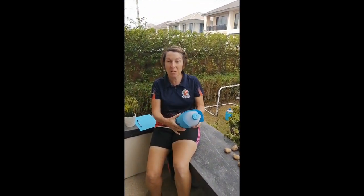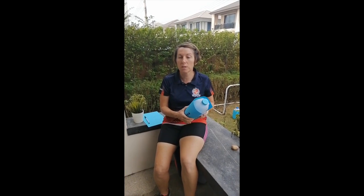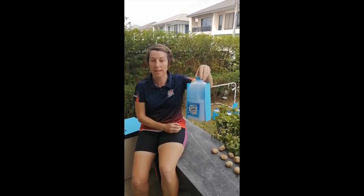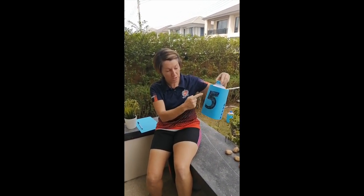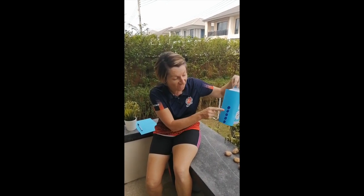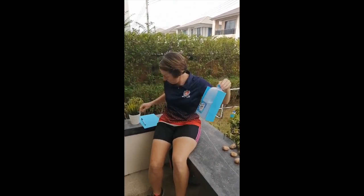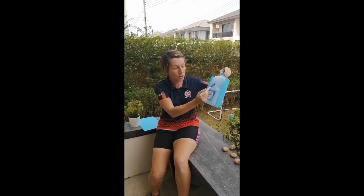Oh hi Early Years! You just caught Miss Maggie getting the game ready for you to play today. The game is called skittle ball. Miss Maggie has used a plastic milk bottle and a piece of paper with the number five on it — can you see? It's the number five, and there are five little dots: one, two, three, four, five on the side. If you don't have a piece of paper, you can get a pen and draw the number on the object you use.